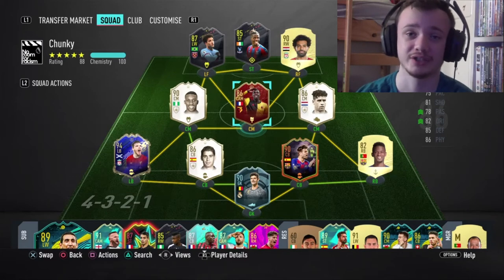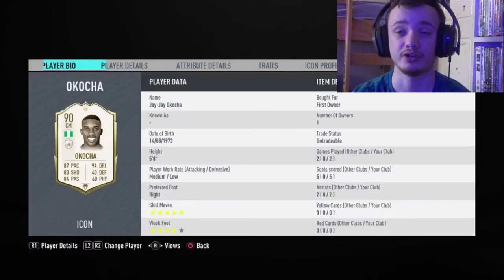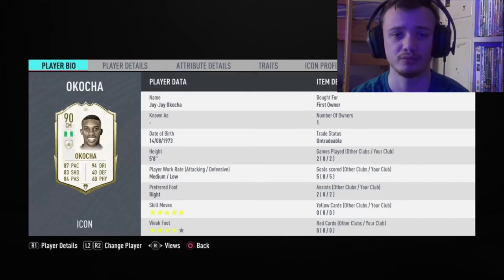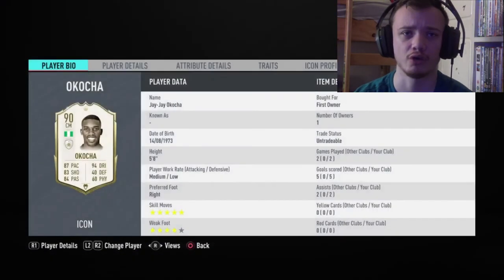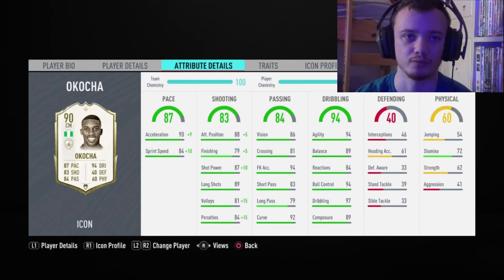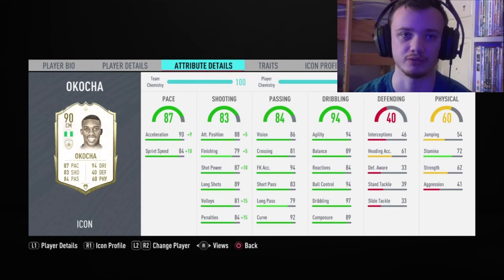Anyway, this is the team I'm rocking. I am using JJ Okocha now. Just keep in mind this Okocha is actually fantastic. Compared to his Prime Moments card, I'd recommend just going for the normal Prime card because his stamina is probably the main issue with this card — and it's also an issue with the Prime Moments. I believe it only goes up to 77, which I think is a massive problem, especially in late game.